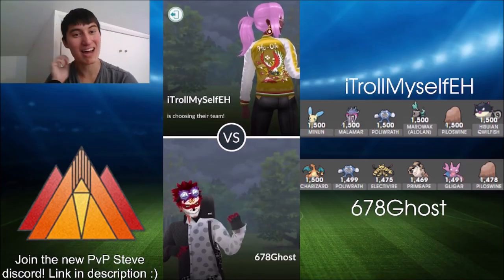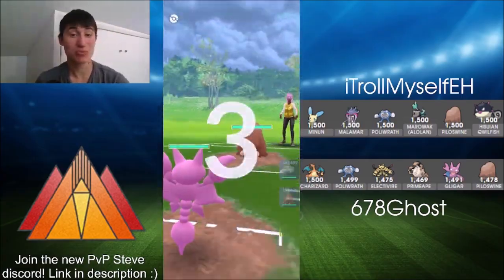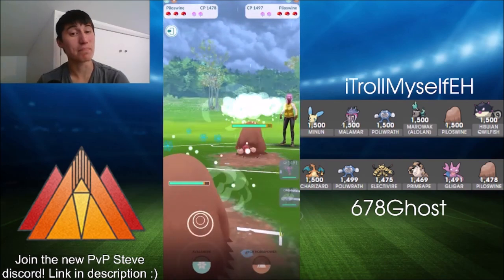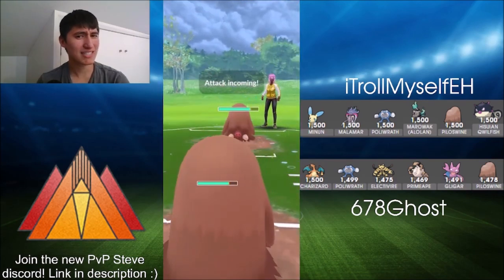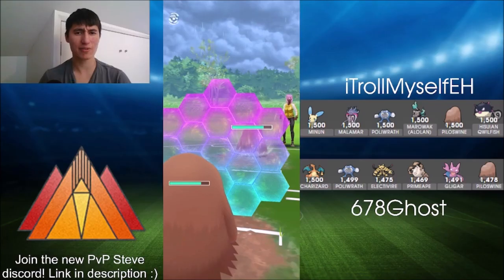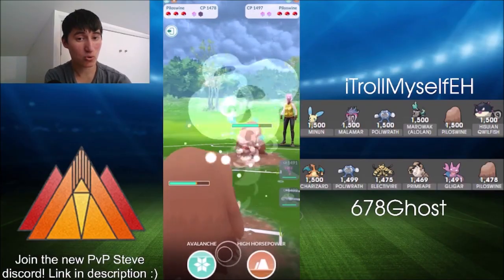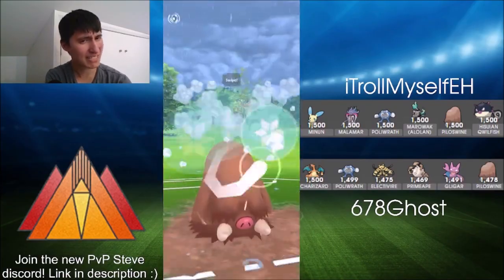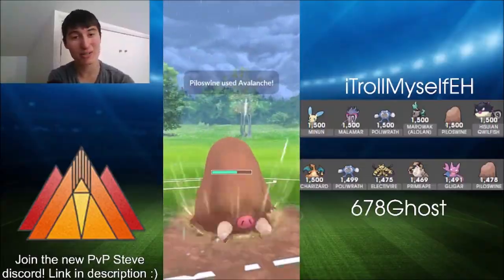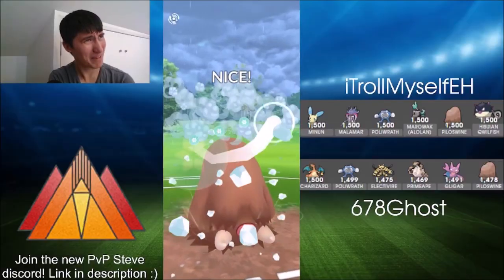Also running Malamar, which is another interesting Pokemon plopped into this meta. We've got a really bad lead here for Ghost with Gligar into Piloswine, so we see the mirror swap. That does mean 678Ghost is at a disadvantage because he's behind by a move. Burning a shield on the first Avalanche, staying in and farming more energy on Ghost's side, potentially in case of a swap. But just going for the Avalanche, and we see the one shield apiece.